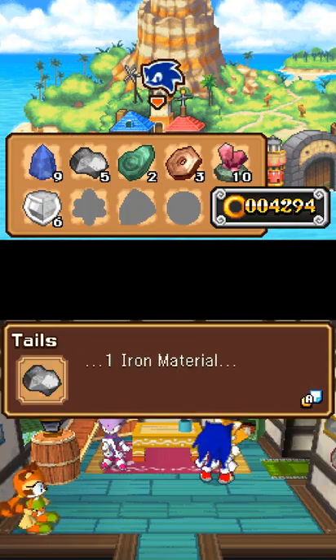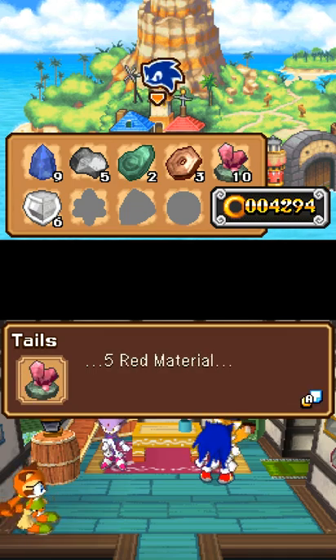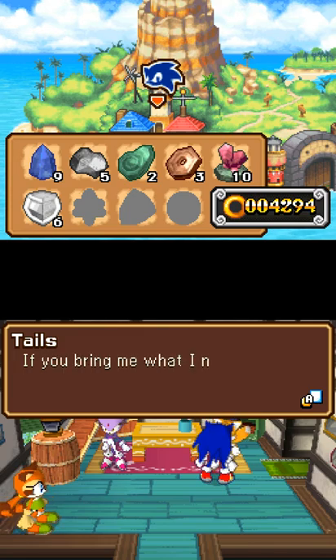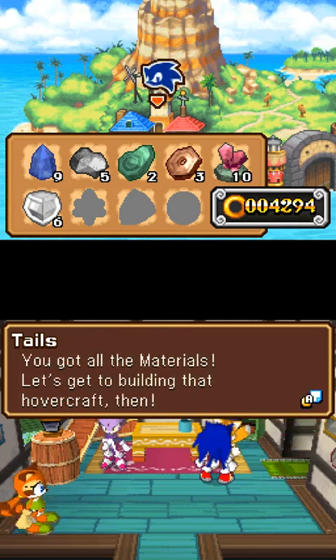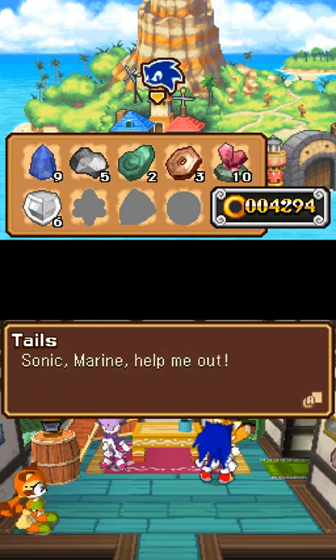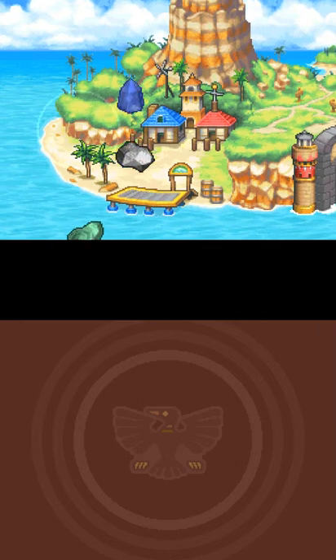You need one blue, which we got, one iron, which we got. We got exactly two green, we got one bronze too many. Got plenty of red and just a bit of silver. Man, you need a lot of stuff to make this hovercraft.